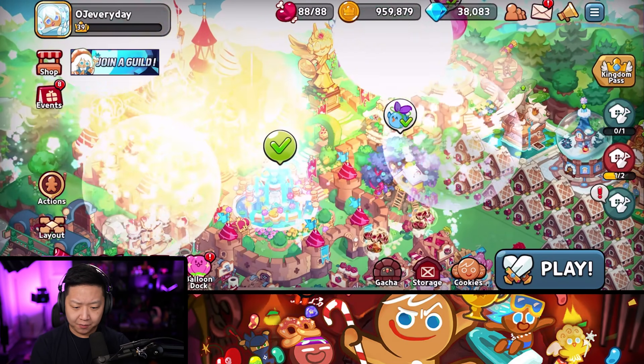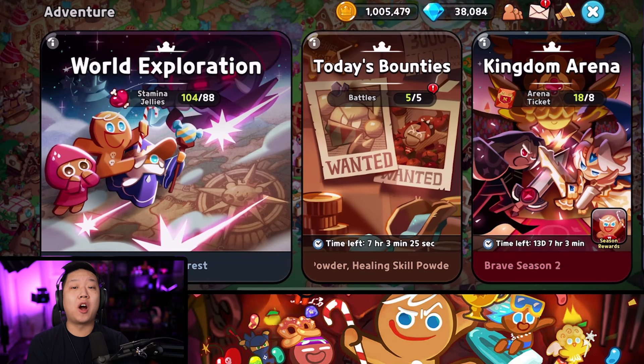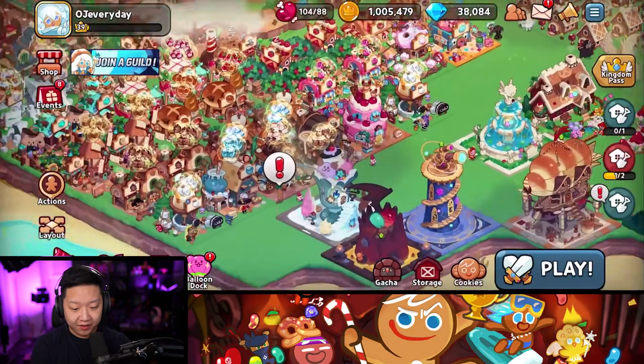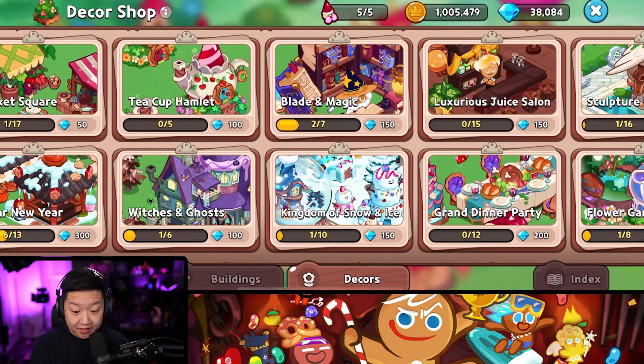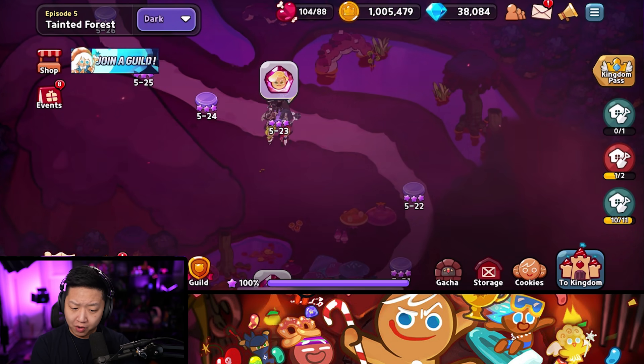I actually just leveled up — Cookie Castle 11! So it's an RPG gameplay where you can base build and everything else. Literally all of these different themes have different decorations. First things first, I'm in dark mode right now.